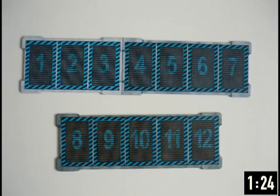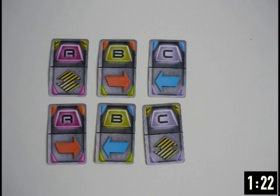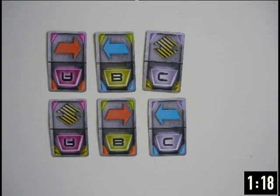To take actions around the ship, you will be laying down cards on your action board. Whichever card you lay down, the top half is what your character will do. To move your character one room in either direction, simply lay down a red or a blue arrow. To move up or down, lay a lift card.